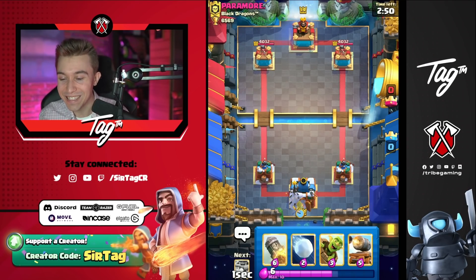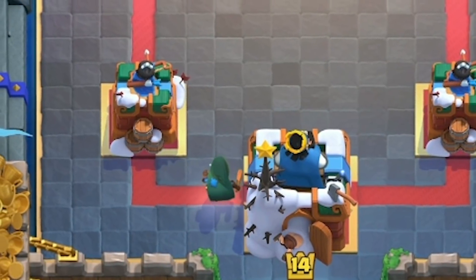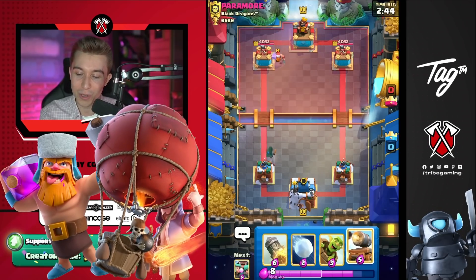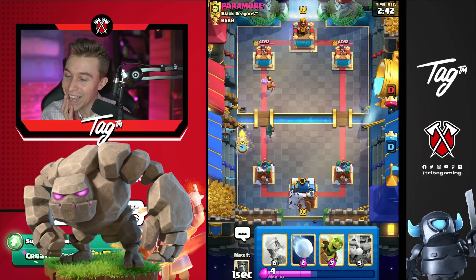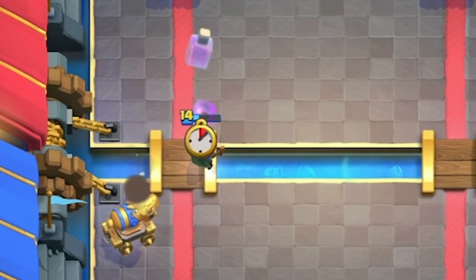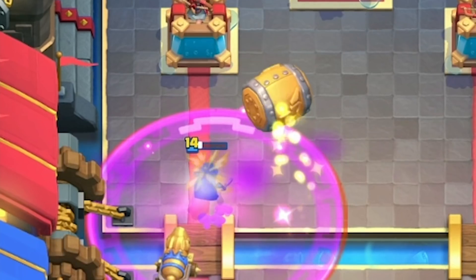We are always on offense. Bandit in the back already. This man's gonna go for a lumberjack — I'm thinking either a lumberjack balloon deck or maybe a golem deck. It doesn't matter, we're just gonna play aggressive no matter what. So I'm gonna hit him up with the goblin barrel here. I think the bandit's gonna stay alive and he's gonna have to respond to that.